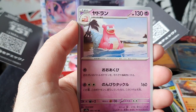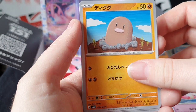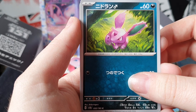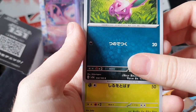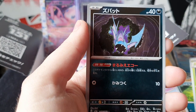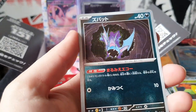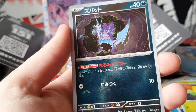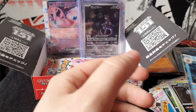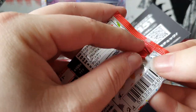Arcanine, Slowbro, Bulbasaur - surprised I haven't had more of him yet. Nidoran, Nidorino - Nidoran, not sure - that's why I've been not saying the name. Weeping Bell, Zubat, reverse and Starmie. Onto the next one, we only have I think four left.